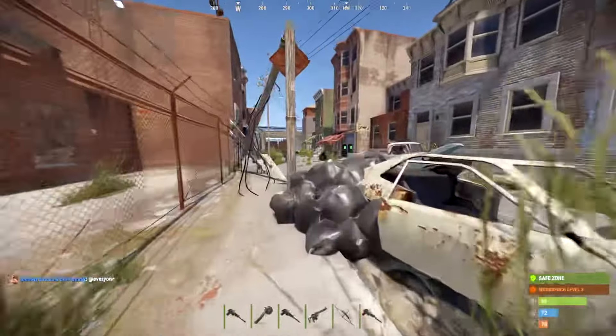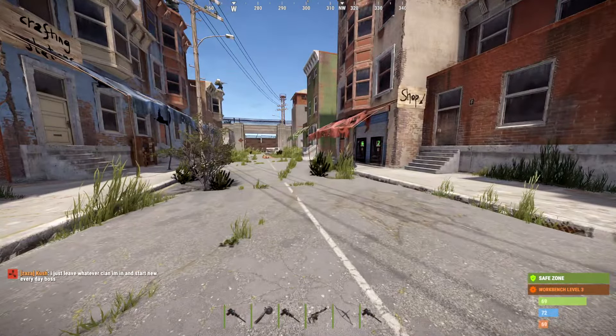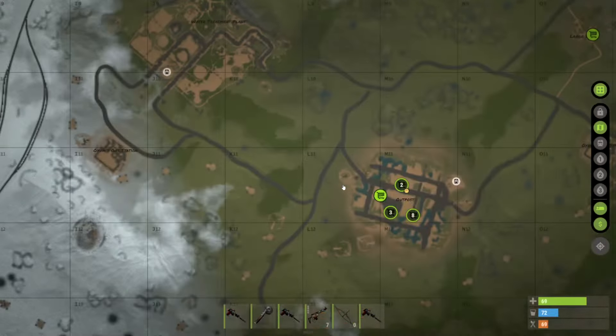Welcome to a Rust tutorial on how to get a minicopter slash helicopter in Rust. What you're going to want to do is go to your outpost on your map, and this will be a different place on every map.